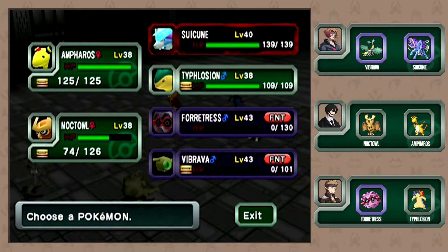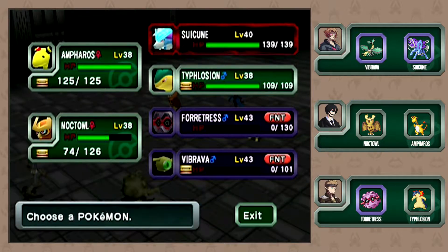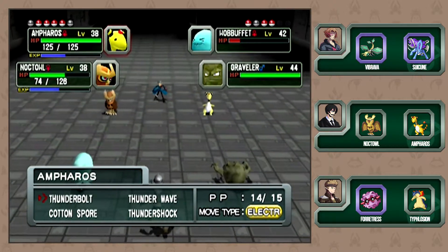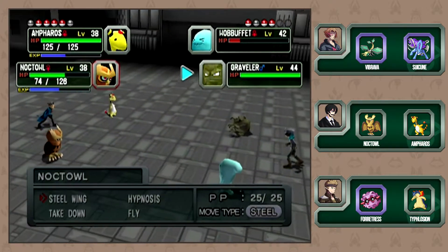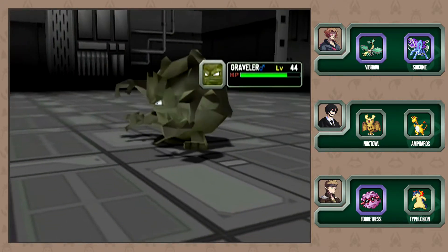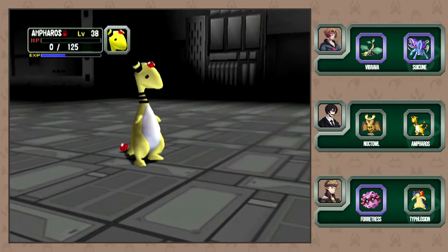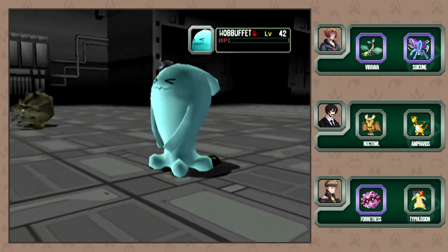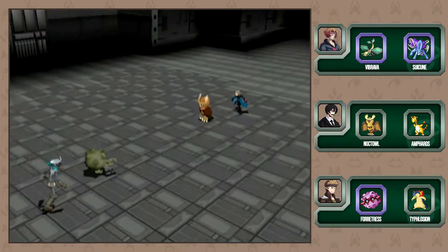Can we use Steel Wing on the Graveler? Yeah that's fine. Well I know a way to do this - Thunderbolt the Wobbuffet, use Destiny Bond, we switch it out. Steel Wing the Graveler - we're gonna have to go heal again. That didn't do as much as I hoped. Why does this trainer have all tanky Pokemon? Why does my tank suck so bad? Wobbuffet's just better. Bye Ampharos - it wasn't nice knowing you. And Noctowl gets all the experience.